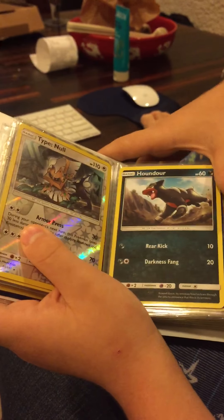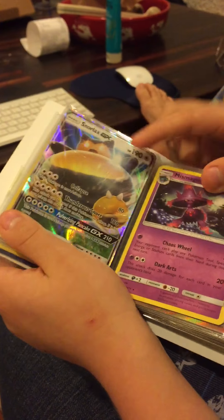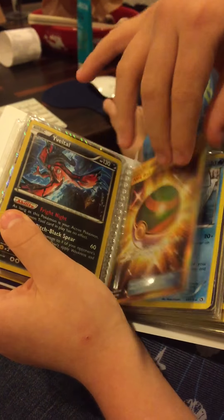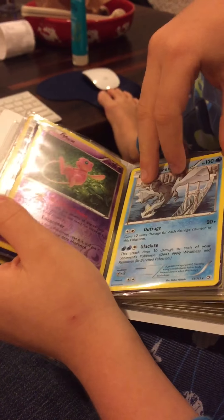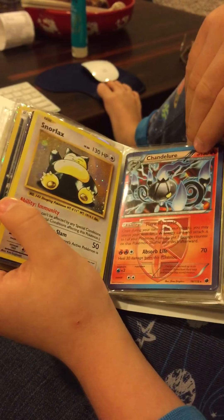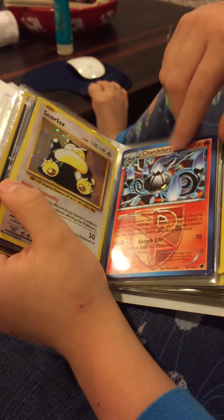I don't know what type it is, but it's not cute. Snorlax GX — that's my favorite. Miss my Gardevoir GX or Giratina, Yveltal. I actually ordered a Mega Mewtwo and it's coming. Snorlax. Chandelure — what does this say over there? So this is a Chandelure.